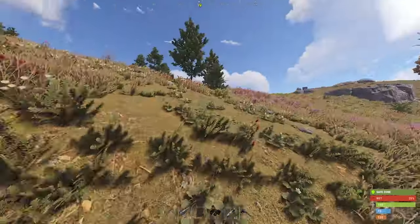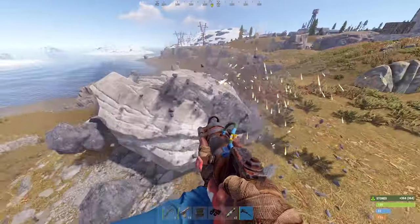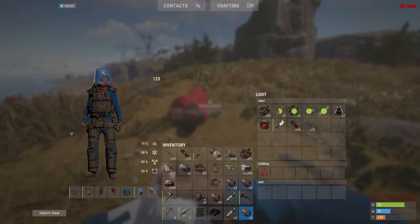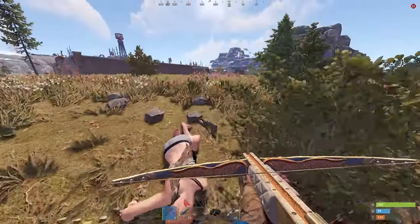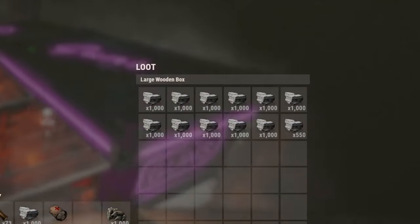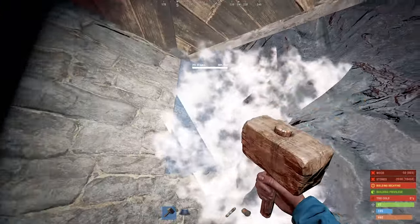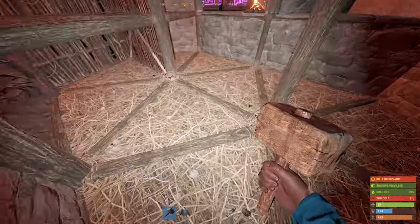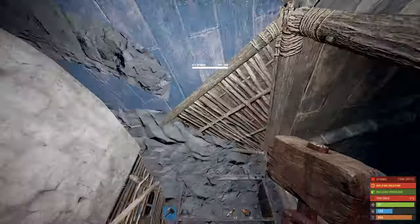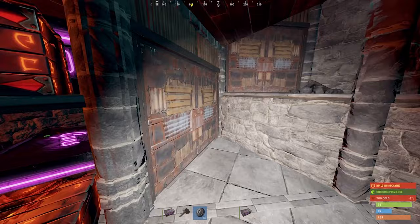After getting the jackhammer, I continued farming all the stone I needed to finish upgrading the frame of the base. I've spotted a guy right here — we actually need those gears later. We're back in base and I think this is actually enough stone to finish the base off. Let's get back to upgrading the entire base. The front is upgraded — let's move on to the core of the base, then do the second floor. After a couple more upgrades, the entire frame of the base is now stone.